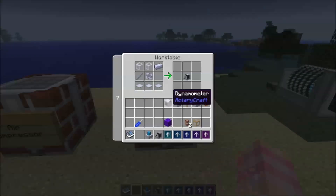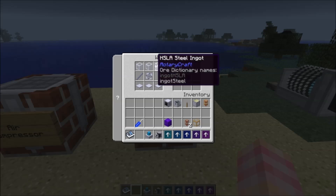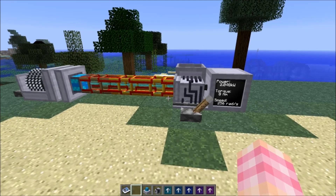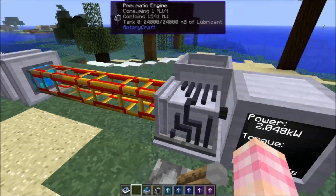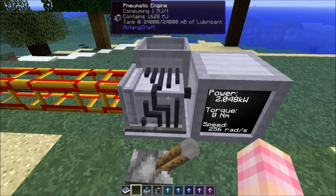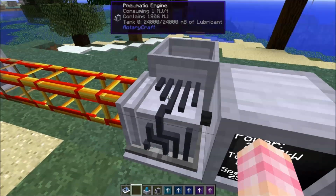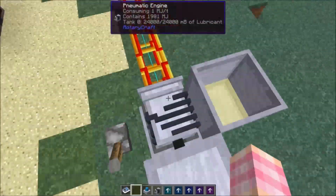The pneumatic engine is crafted with three base panels, a shaft unit, an impeller, two liquid pipes, and a steel ingot — very inexpensive. It's used, obviously, to turn BuildCraft energy into shaft power. It's a lot like the magnetostatic engine when we talked about it. And I forgot to mention: the magnetostatic engine, since the patch update, requires lubricant now as well.